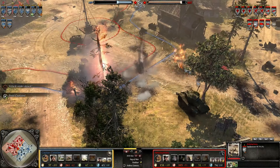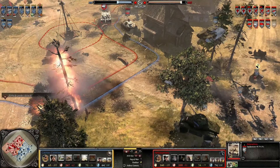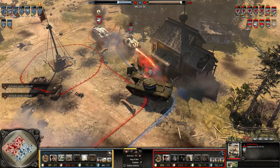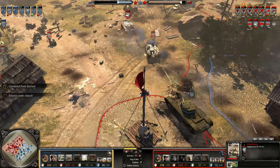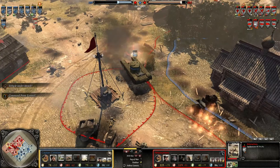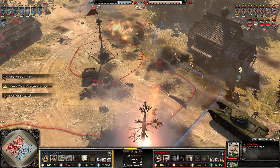Looks like a Churchill is now out. In the recent patch, the Churchill had its armor reduced — I think from 280 to 240 — and health reduced from 160 to 140. Note that the King Tiger's health is at 1280 while the Churchill's is at 1400, so it still actually has more health than a King Tiger, with decent firepower, for much cheaper and more spammable.